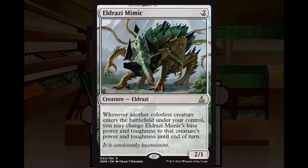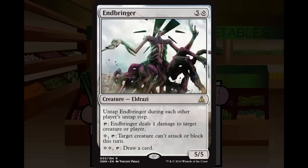Next is something decidedly not janky: Endbringer. It's a rare Eldrazi — a 5/5 for five-generic and one colorless. It untaps during each other player's untap step. Its abilities: deal one damage to target creature or player; pay one colorless to tap a creature so it can't attack or block this turn; pay two colorless to draw a card. I like this card a lot — it seems insanely good.